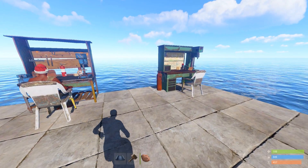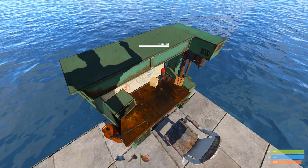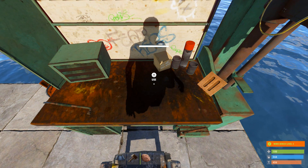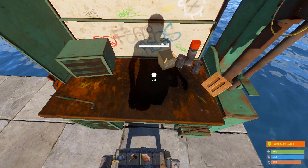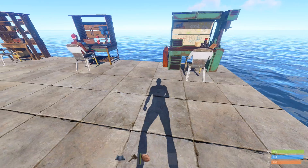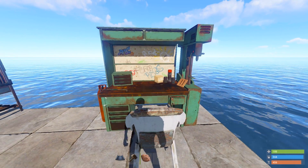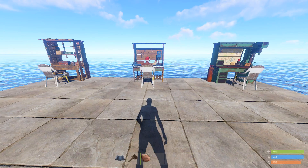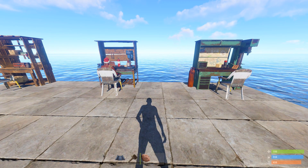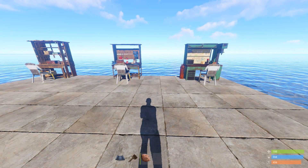So the glitch is basically that, as you can see when I move up to a workbench, you see workbench level 3 on the bottom right corner. You can only stand here and craft stuff — as you move away it disappears and you can't craft whatever is necessary. So the glitch is basically that we're gonna have it forever on us until we die or until the workbench is destroyed.